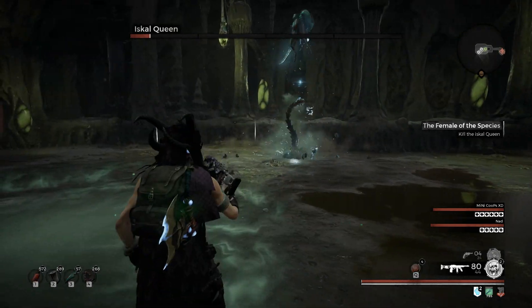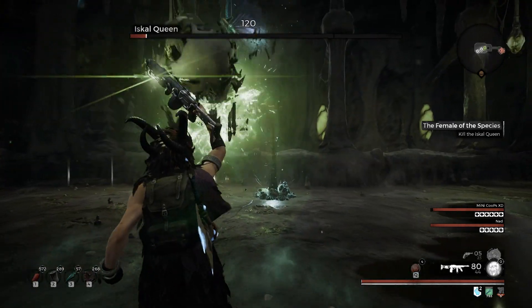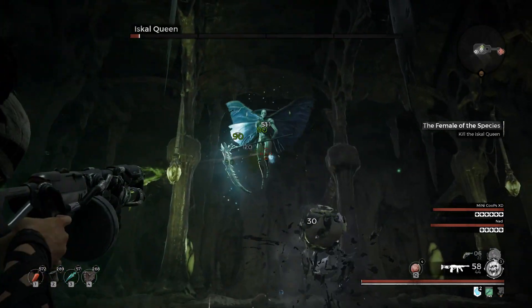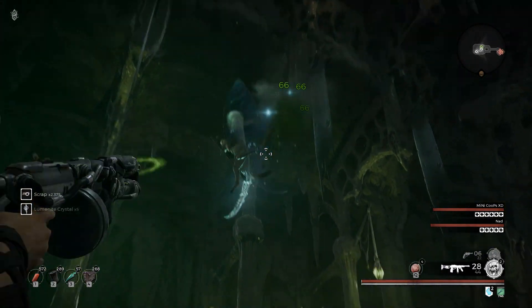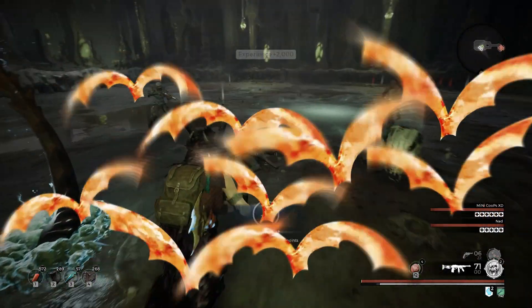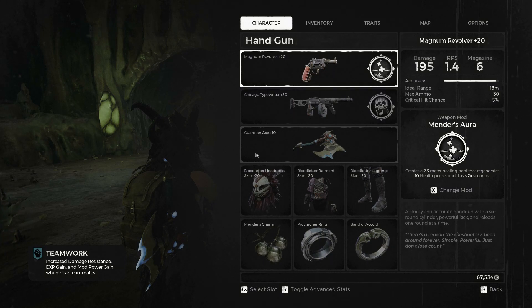As for weapon choices, I've literally just picked the Chicago Typewriter simply because at base form with no buffs to bolster the weapon, it does have the highest DPS — it has a very high rate of fire as well as a very high magazine.